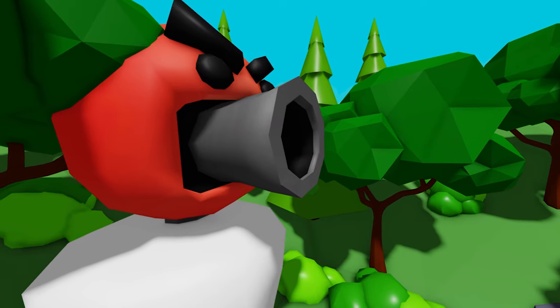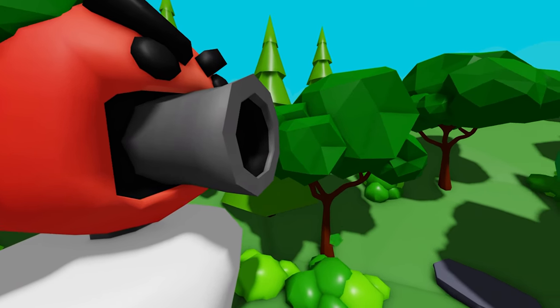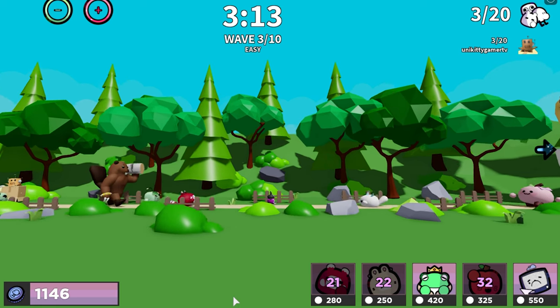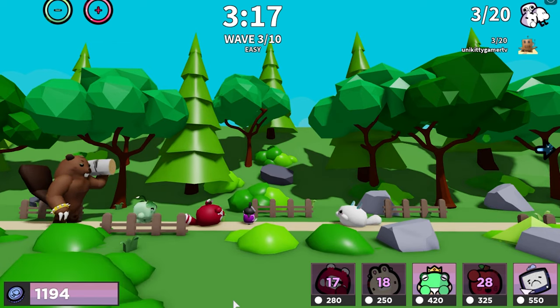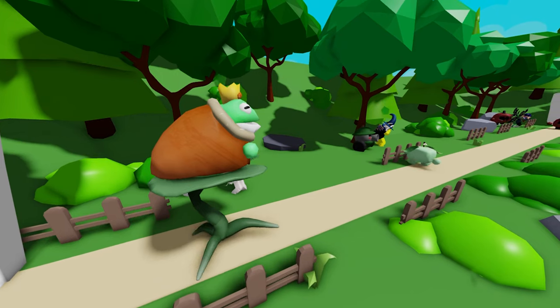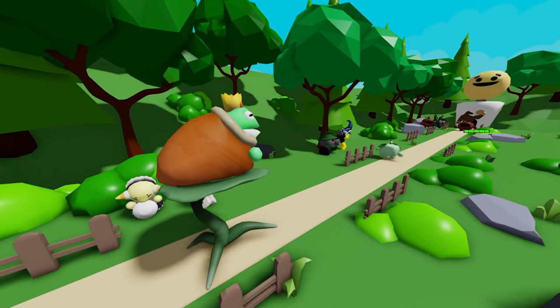Face off against the enemy by summoning Buddies from your team to attack theirs. Make sure to strategize — you won't want to miss the boss wave. Destroy these bosses at all costs to ensure you can recruit them to your team.